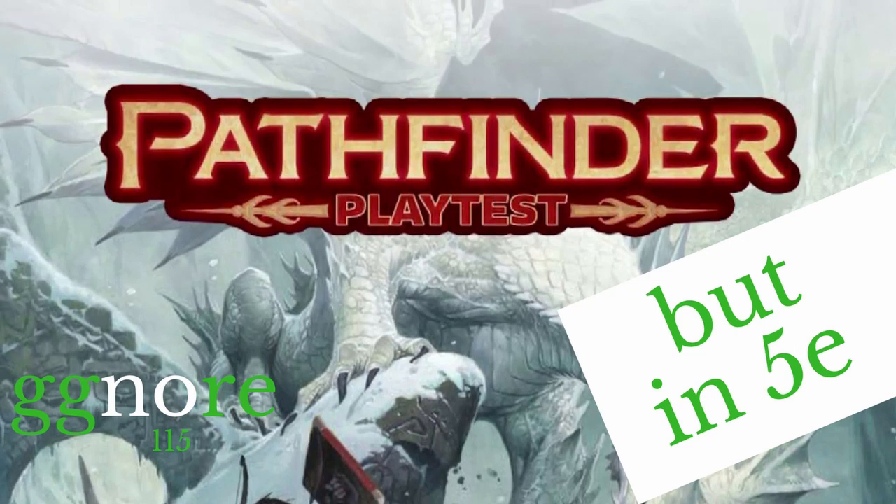Crits! Pathfinder previously was doing a thing where you had to confirm criticals, like in 3e — a natural 20 didn't necessarily mean you critted. However, now they're doing the 5e thing where you roll a 20 and you get the crit. But there's an additional rule: if you exceed the AC or DC by 10, you also crit even if you didn't roll a natural 20. So if you're up against a bunch of scrubs, you're going to be wrecking them. I assume your AC also increases every level because you're proficient in your armor.